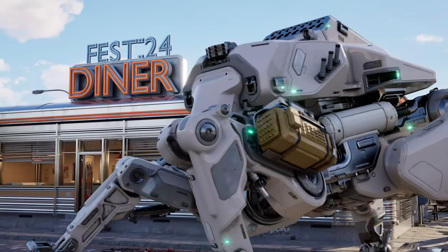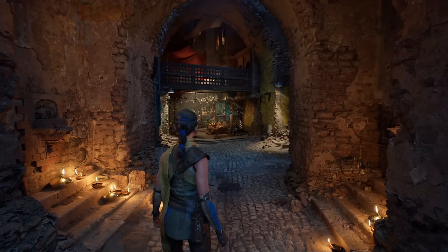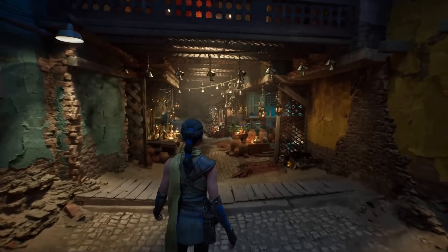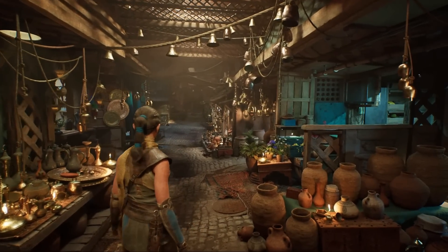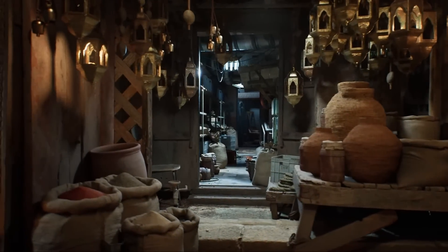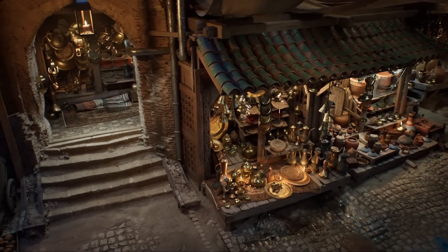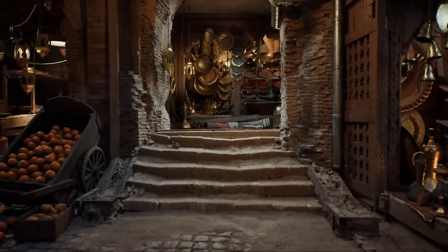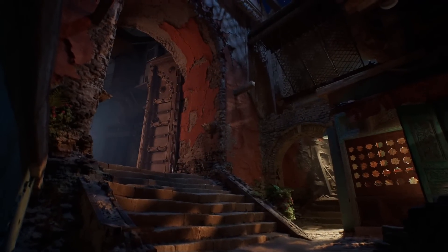This next part is definitely the star of the show, and I'm mostly going to let them describe it in their own words because the nuance is quite interesting. This is the new thing they're calling Megalights. It kind of seems to be what Nanite was for geometry, but for lighting — it's basically going to free you up to use literally thousands of lights in your scenes and new types of lighting environments. I'm going to let them demonstrate and describe it because this part is definitely mind-blowing. I'll cut it down a little for time, but you'll get the full demonstration.